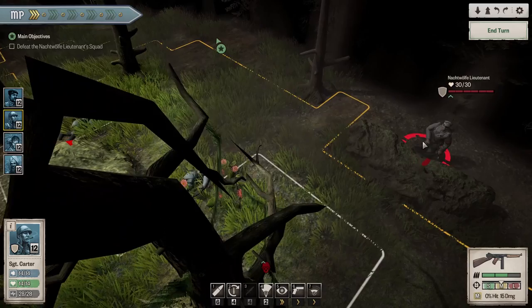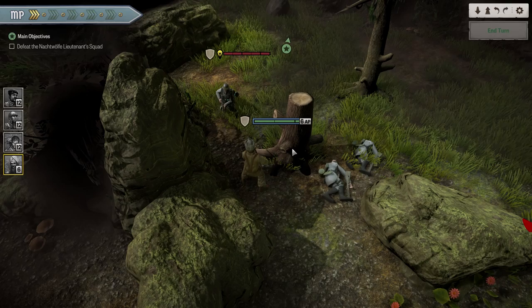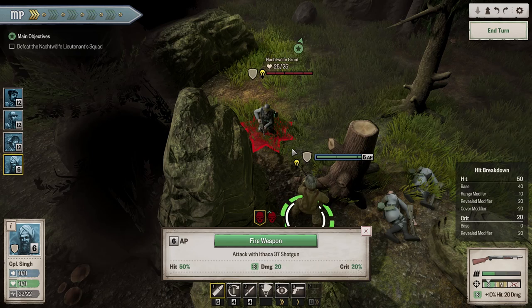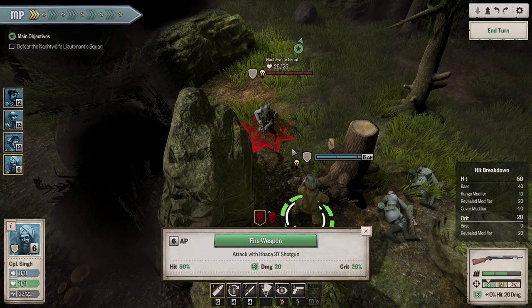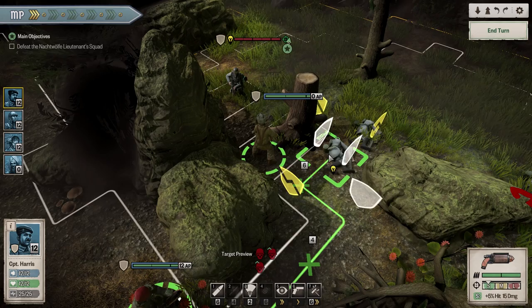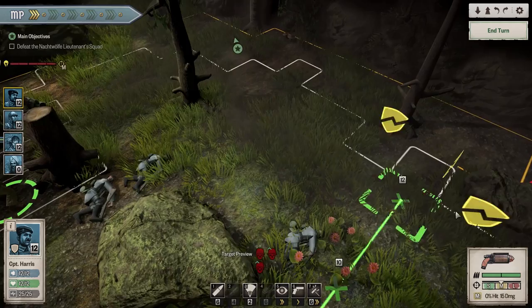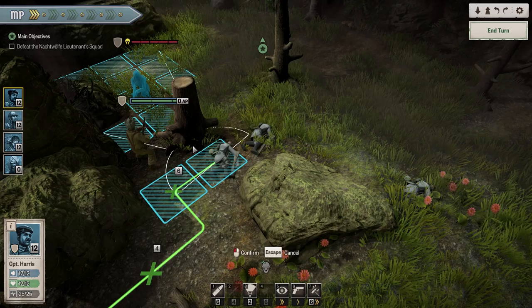We can use the world light to see him better, but first things first - we want to bring Mr. Singh over here, reveal this guy, and with a shotgun to the face I think this is going to be quite good. Only 50% chance to hit him from here. Well, I guess it's not a flank - the way this cover works is kind of weird. Fire the weapon... you missed, Singh! You're kind of useless. Okay now I can bring him here - that will give us a flank against him. But that leaves us open for this guy to flank us as well. I'm going to try it nonetheless. Captain Harris, 80% chance, let's go! That was a nice shot. Beautiful - okay, that guy's down.